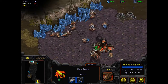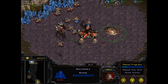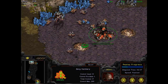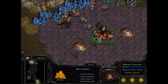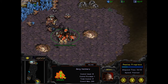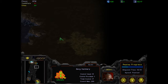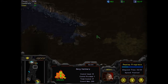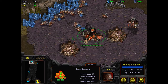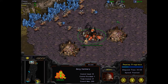Now you have to be very careful. I put the hatchery right there — I think maybe I should have put it here, but I put it there. You can see I put my spawning pool here, which is a very good location, because you want a wall. There's no place to wall here the normal way, it's just too far. So you make a wall out of your hatchery, then put a creep here, maybe a creep here, and maybe one over there.